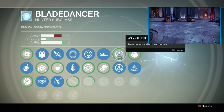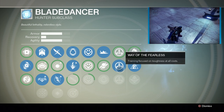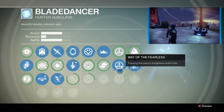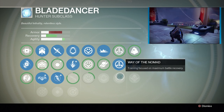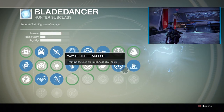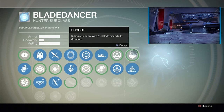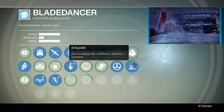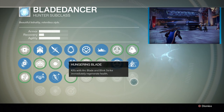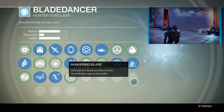Way of the Drifter — training focused on all attributes. Way of the Fearless — training focused on toughness at all costs. Way of the Nomad — training focused on maximum battle recovery. Encore: killing an enemy with Arc Blade extends its duration. Stalker: gain invisibility after crouching in place for a short time. Hungering Blade: kills with Arc Blade and Blink Strike immediately regenerate health.